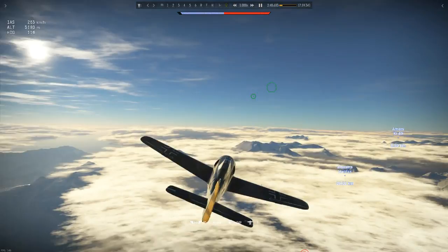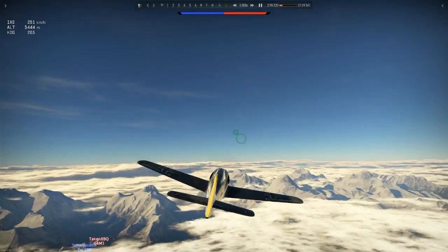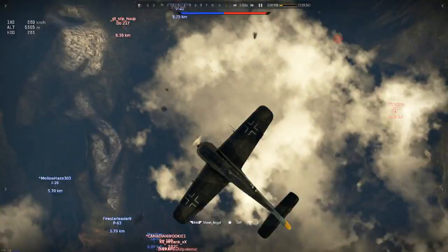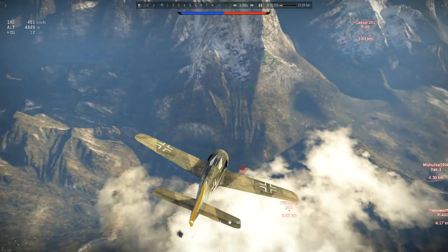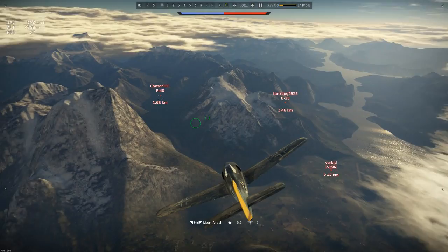I'm going to do a video here on how to energy fight with the 190s. This is the A1, the first one. All the 190s except the D series — all of the A series — they're not great climbers, but they're great energy fighters. They can keep the speed they have in a dive and convert it up. They are useless in dogfighting, so don't try it. They don't turn that good, but they're really good at boom and zooming.